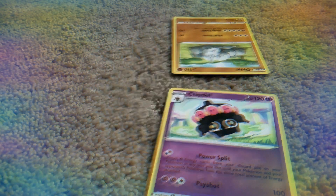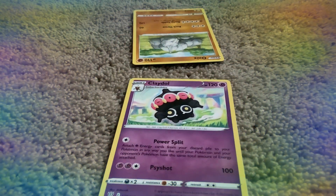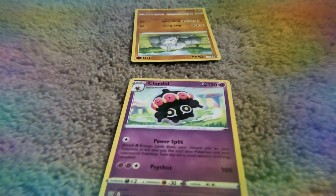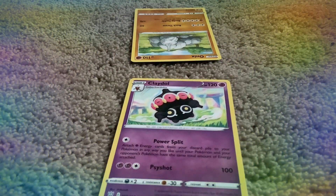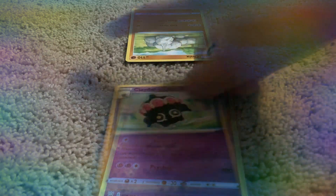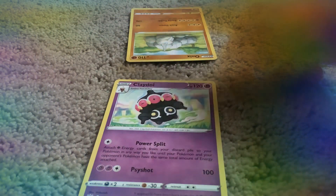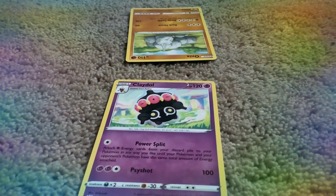I'll let the eye card go first, and I will let it use side shot. Now I just tap the card so my opponent knows which one I am attacking. You can see it takes — it has 10 health points, slash HP, left, and it's almost finished.